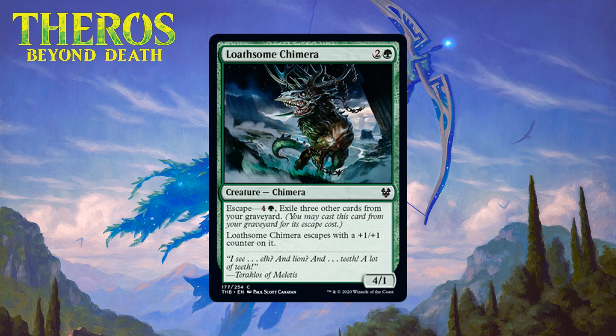Next up we have Loathsome Chimera, which for two generic and a green is a 4/1 chimera at common. It has escape — pay four generic and a green and exile three other cards from your graveyard to cast it, and when it escapes it comes back with a +1/+1 counter. A three-mana 4/1 is probably a D+ or C- even in a set where one archetype focuses on four or more power, but escape makes it considerably better. A card that gives you two bodies over the course of a game is great in limited. The high power means it can trade pretty well, and it only requires three cards to escape. I think this is a common that will over-perform — starting it at C+.